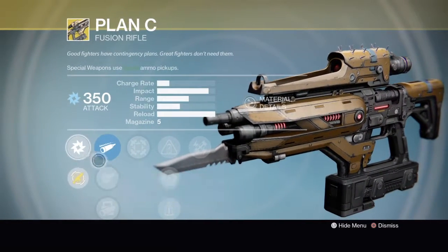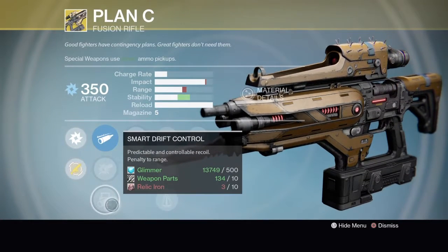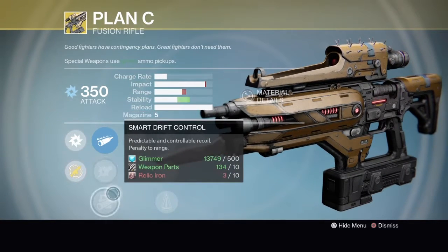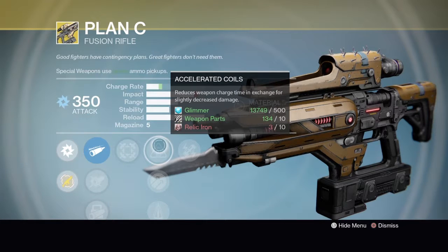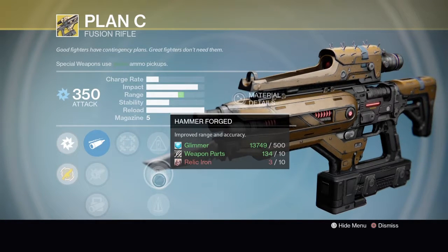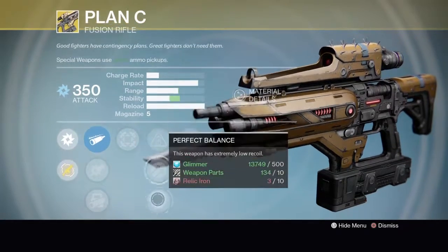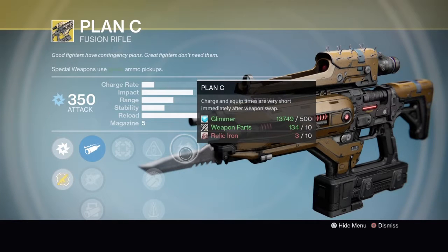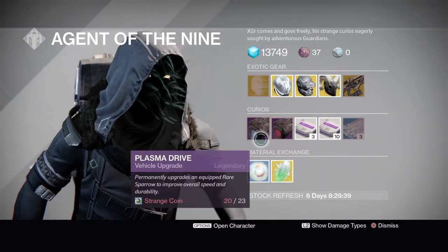For the arc damage column, I'd say get Smart Drift Control because it gives you more stability. Hip Fire: this weapon has bonus accuracy while firing from the hip. Accelerated Coils reduces weapon charge time in exchange for slightly decreased damage — I would not recommend that. Hammer Forged improves range and accuracy. Perfect Balance: this weapon has extremely low recoil. And Plan C: charge and equip times are very short immediately after a weapon swap.